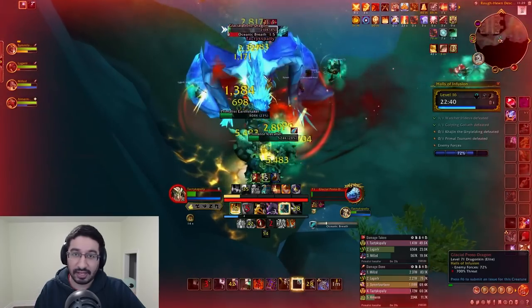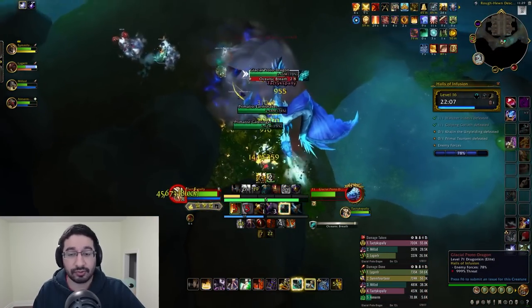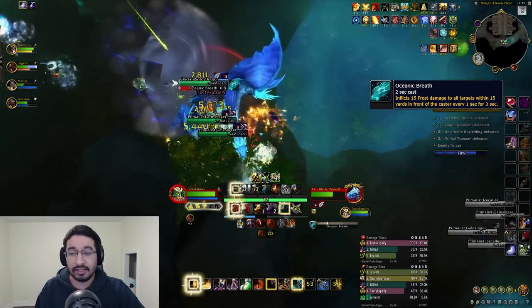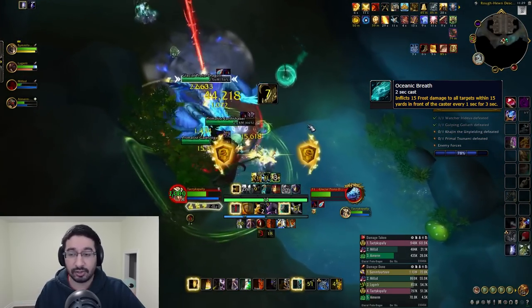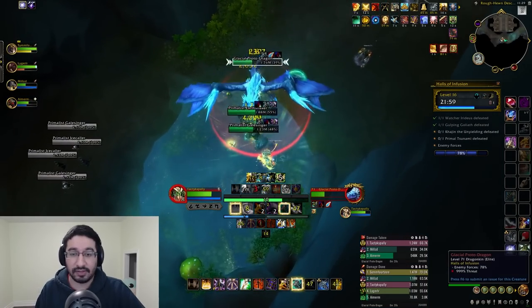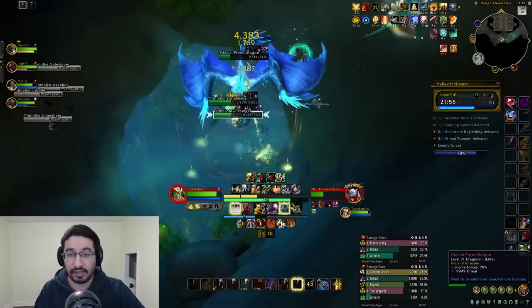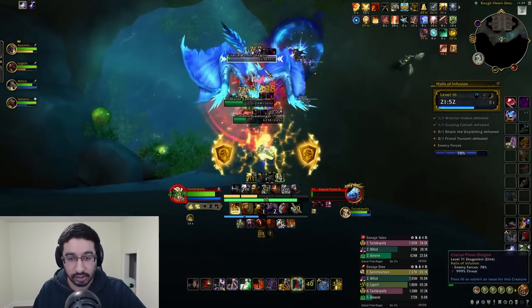Otherwise, use defensives and big heals to survive Deep Chill. There's also a tank-targeted channeled frontal in Oceanic Breath — this cannot be dodged and does follow the tank, so point these mobs away and tanks should pop a defensive, especially because it's a lot of magic damage on top of the Deep Chill dot.